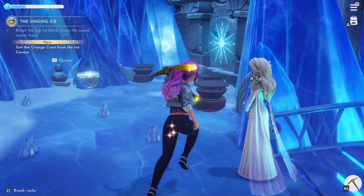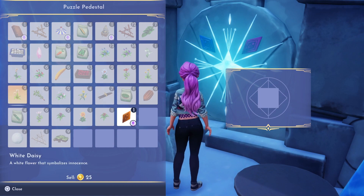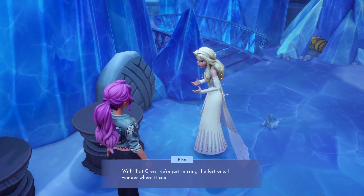Once you have broken this crystal it should release the orange crest which was stuck inside. Place it in the wall with the others we have collected. Once you have placed it in the correct spot, you can head back to chat to Elsa.